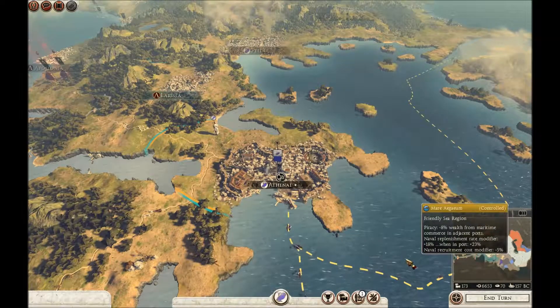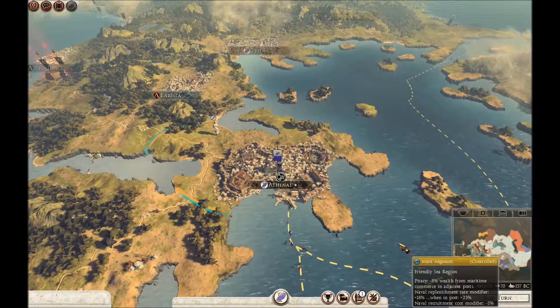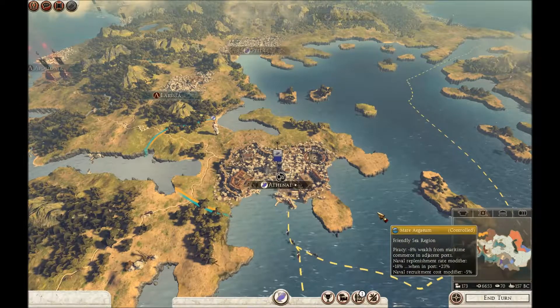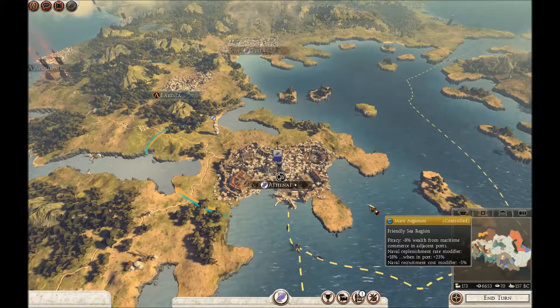Hello, welcome back. Knight here. This is episode 34 of my Athens campaign in Rome 2. I think we're up to turn 116.